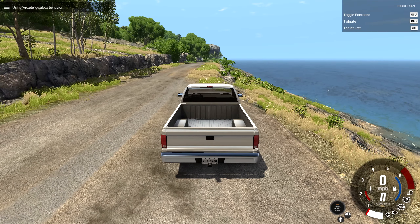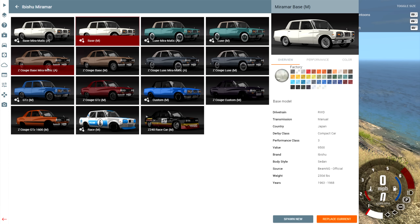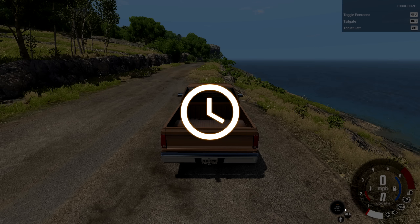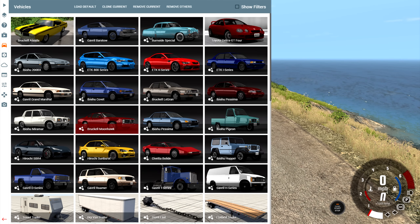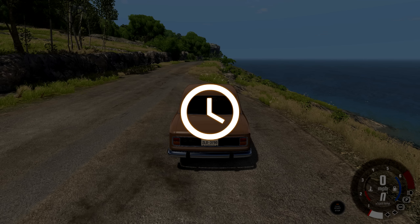Hey, this is YBR with BeamNG Drive and today we're gonna be taking a look at a mod for the Abishu Miramar that adds the Z-Coupe version to the game. There are quite a few Z-Coupe options available but we're gonna start simple and go with the Z-Coupe base Miramatic, which is based on the base Miramatic directly above it. For comparison purposes let's go ahead and spawn up the regular base Miramatic.